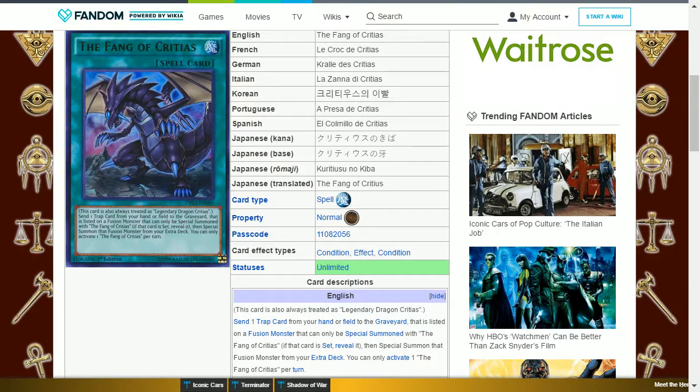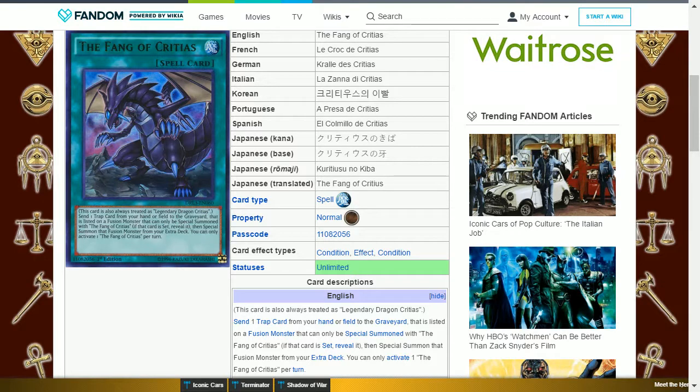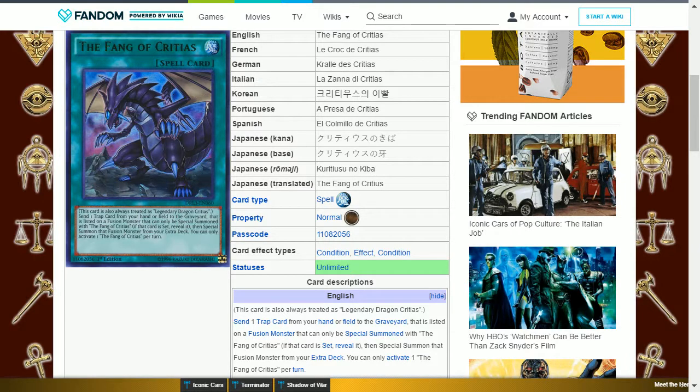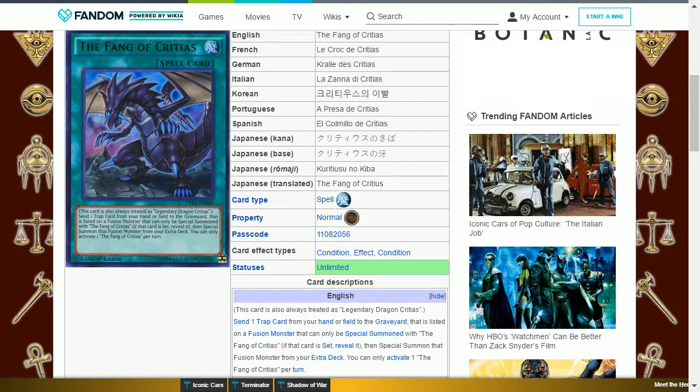The next card is the Fang of Critias. This is a normal spell card — always also treated as Legendary Dragon Critias. Send one trap card from your hand or field to the graveyard that is listed on a fusion monster that can only be special summoned with the Fang of Critias — if that card is set, reveal it — then special summon that fusion monster from your extra deck. You can only activate one Fang of Critias per turn. This is good as the fusions take on the effects of the trap card, including Mirror Force and the even better Crush Card Virus, which removes monsters with 1500 or higher attack.